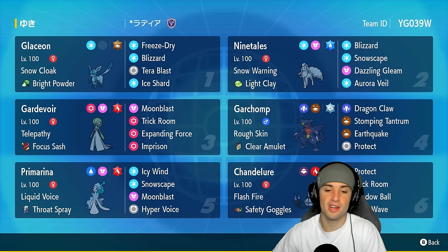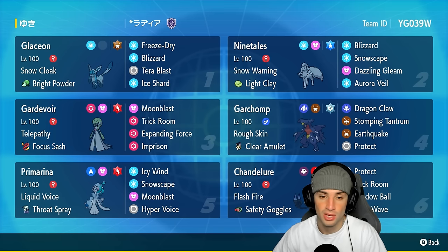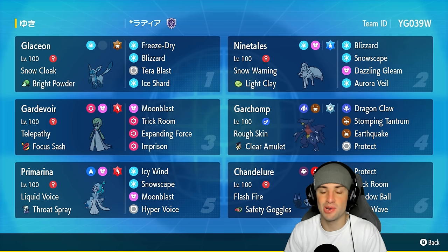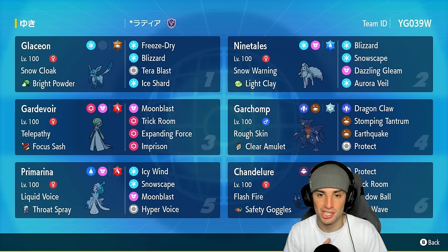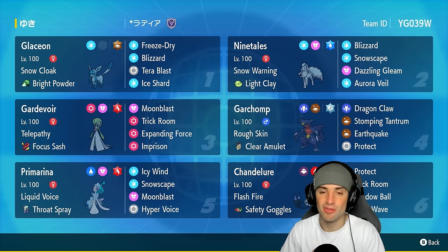Our final two Pokémon are Primarina and Chandelure. Primarina gives us a special attacker and another way to set snow with Snowscape, while Chandelure is a great special attacker that can counter or set Trick Room. The rental code is in the top right corner — if you enjoy today's video, smash that like button and subscribe. Let's hop into match number one showcasing Glaceon in ranked Regulation H.